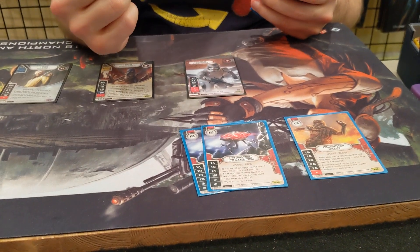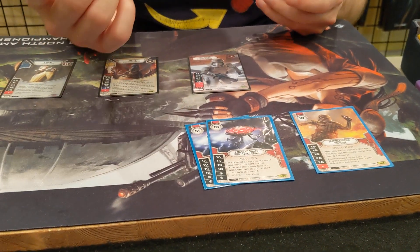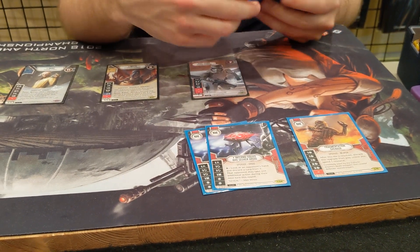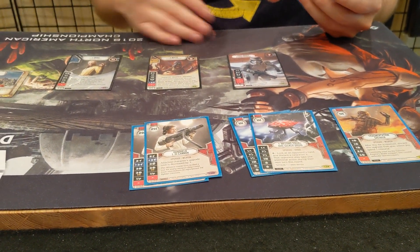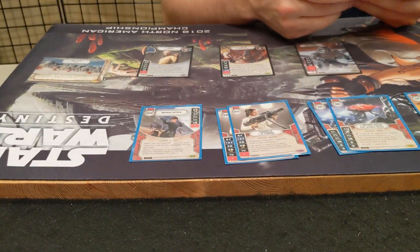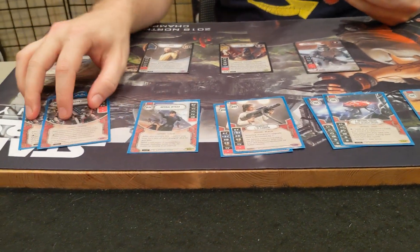Two Inferno Droids — these are insane, definitely a 2-of. Being able to pull or move out of your hand and see your opponents' hands lets you be free and go crazy with supports. Two Handhelds — that card is just insane for two cost. We're not playing a lot of upgrades so the downside has basically no effect. Really good, can be played on any character. For the support package, one-of Imperial Officer, which is going to be really good with both the First Order Stormtrooper as well as any of the Mega Blaster dice.